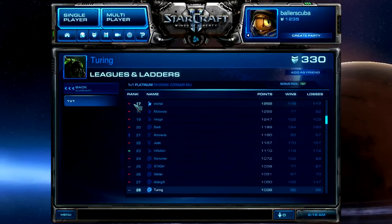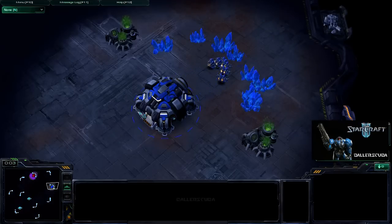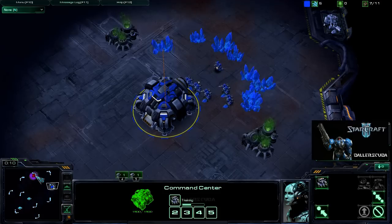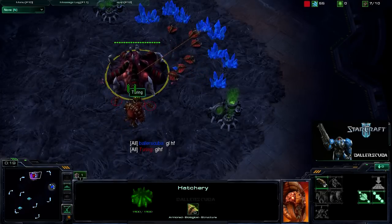Welcome back. This is Ballerscuba with another StarCraft II commentary. My opponent for this map is Turing, ranked 28th in his Platinum Division. He's 86 and 86 with 1,038 points. I am Ballerscuba, the Blue Terran in the East. We're in the game here, up against Turing, the Zerg player in the north.